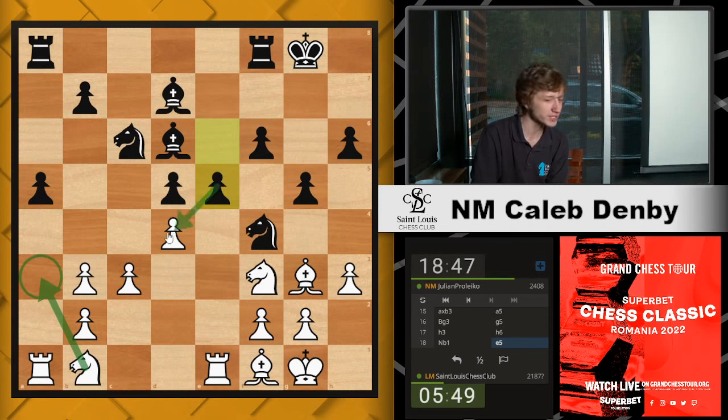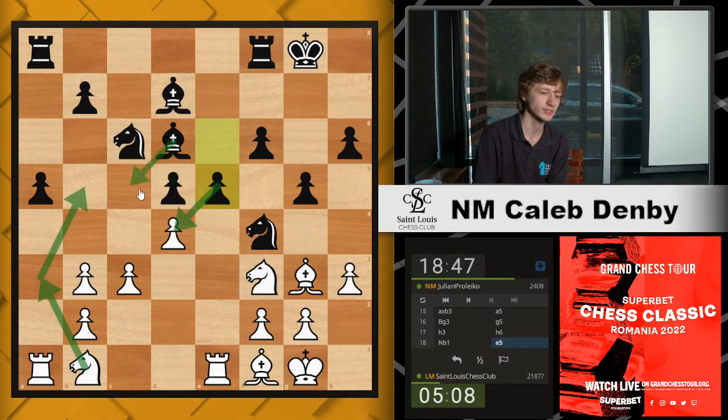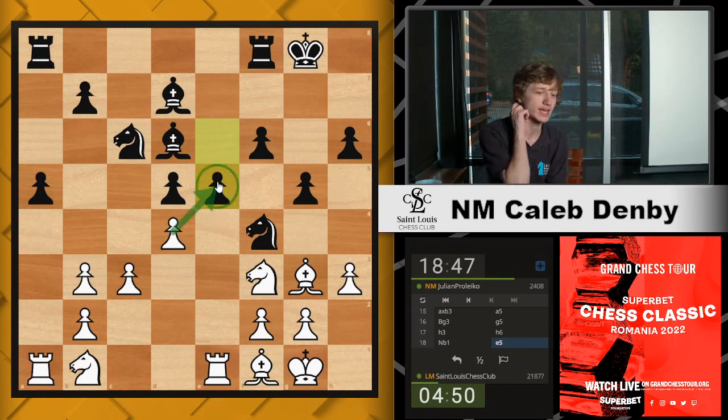Let's calculate h4: h4, g4 attacks our knight. Our knight only has one square on h2, which in turn attacks the pawn on g4. What might Black play? Black might play h5. Then the question is — how do we feel about our knight on h2? Is this actually going to be a reasonable piece? The answer probably is no — we don't like our knight there. Maybe one day it gets back into the game through f1, but that doesn't look fun. So I think I do like this h3 move — it's a good way to play.